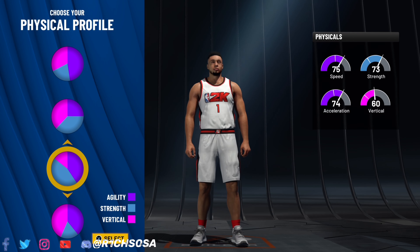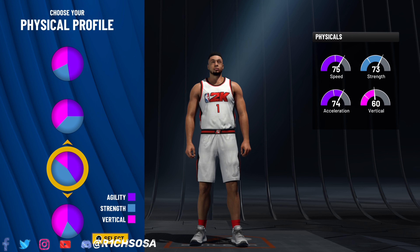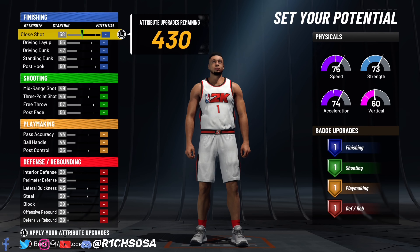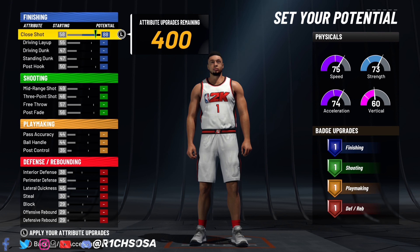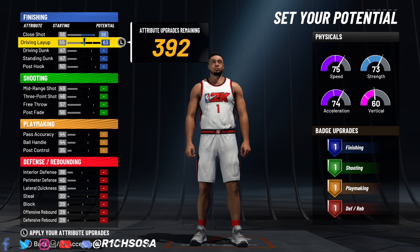When it comes down to the physical profile, this is going to be very specific. You want to pick the one with a 60 vertical, 74 acceleration, 75 speed, and 73 strength. The reason being is that once we adjust the height, weight, and wingspan on this build, the numbers are going to go crazy when it comes down to the physicals as well as the main stats.